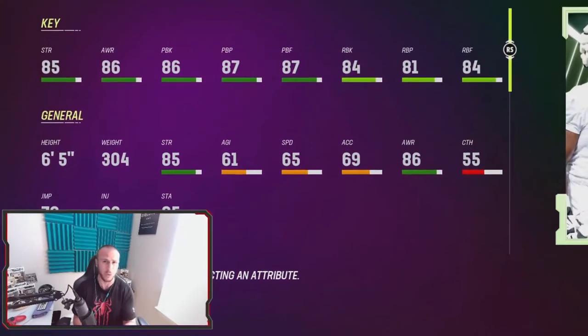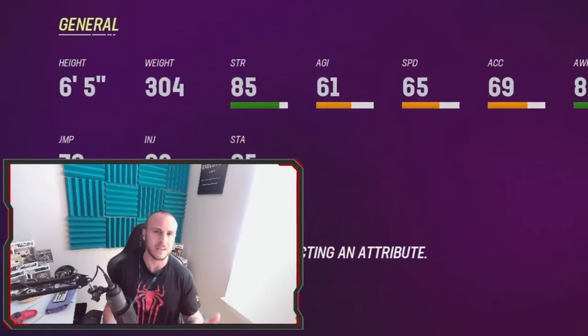Maybe if you're getting Iron Wall only for Teron Armstead, go ahead and get a different strategy item instead - something for the wide receivers or the quarterback.